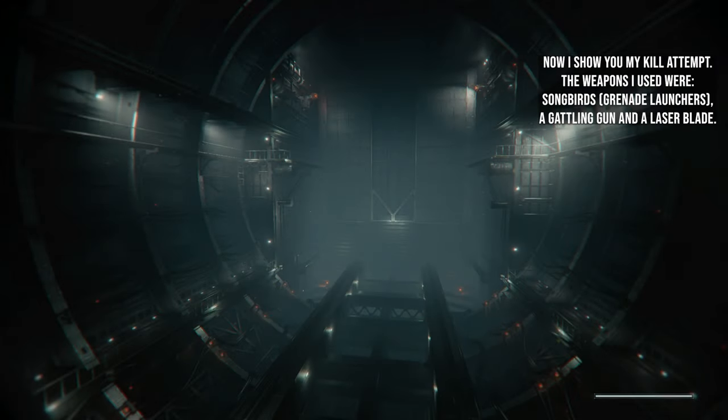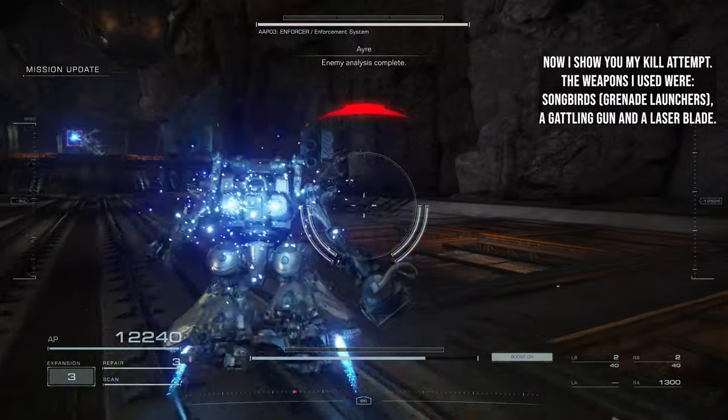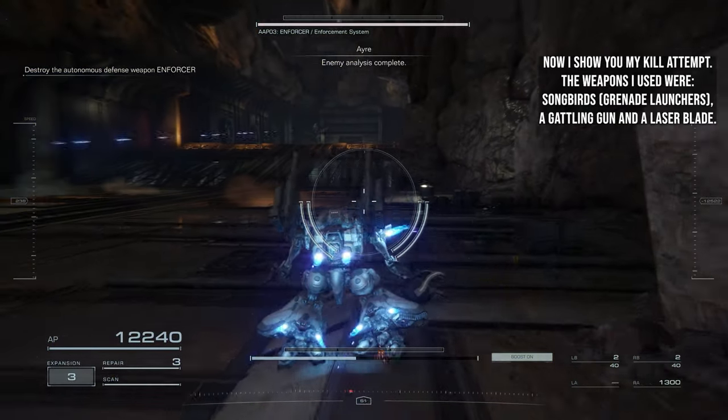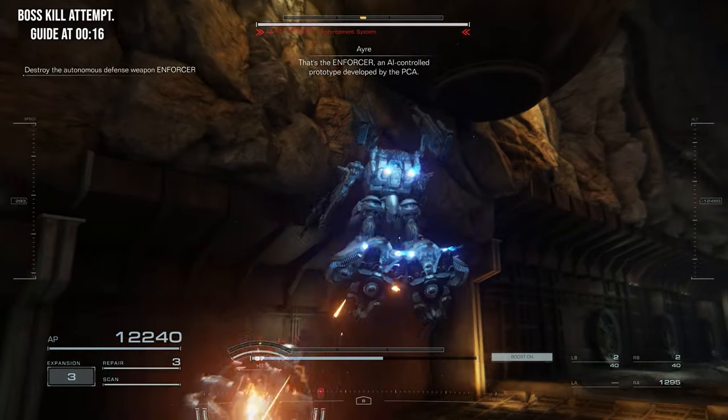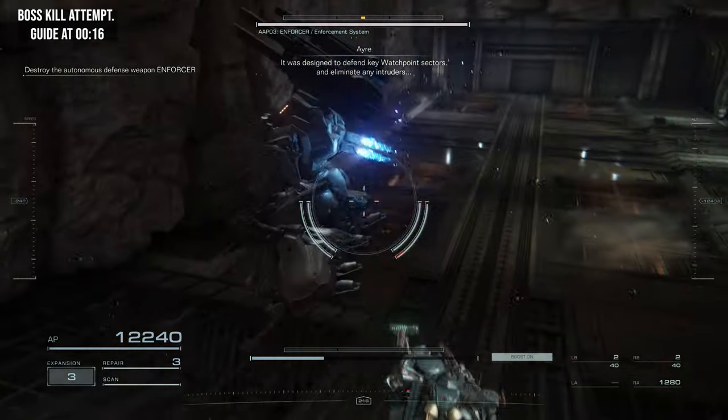For my kill attempt, the weapons I used were Songbirds, a gatling gun, and a laser blade. Alive Answer is an AI-controlled prototype developed by the PCA, designed to defend key installations.